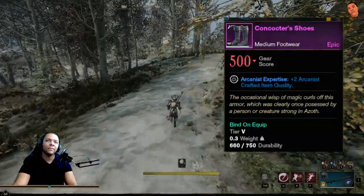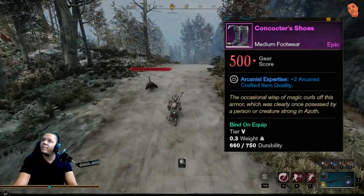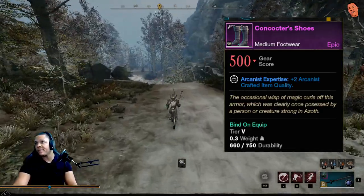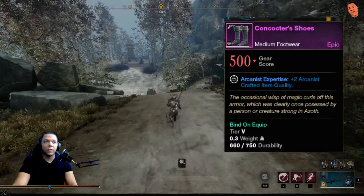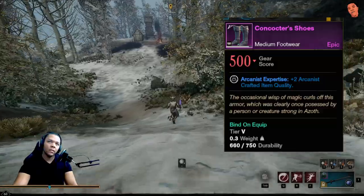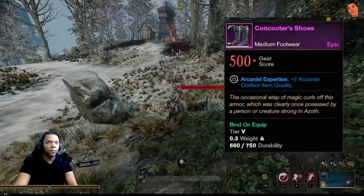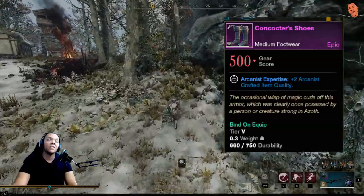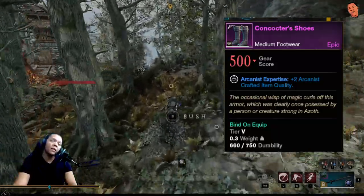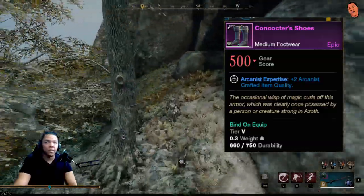These concocter shoes grant you arcanist expertise plus two crafted item quality. Now all the other concocter gear is fairly easy to get and fairly easy to buy, but the shoes are either glitched, have such a low rate of spawning — it might be purposeful by the game's standards — or it's just really hard to find.